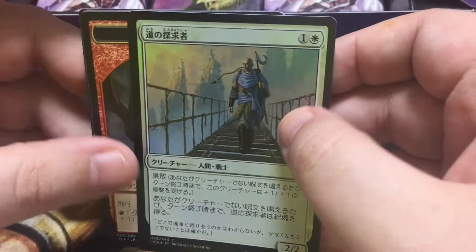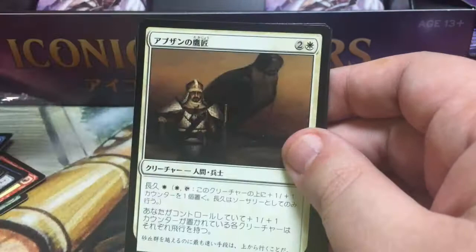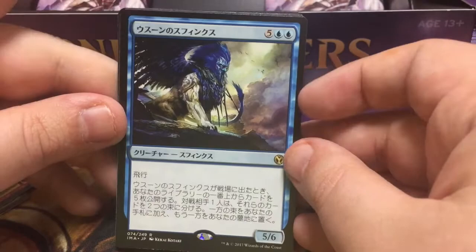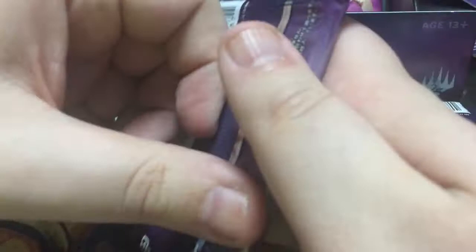And this guy has prowess and lifelink, or maybe he gets lifelink when you cast a non-creature spell. I hope Chris Picula comes to Japan next time there's a big event — it's been a long time. I haven't been to any big events since I got to Japan in May, but I hope to change that. We got Azorius Charm, Boros Garrison, Abzan Falconer — really good in that giving your team flying. And we got Sphinx of Ojutai — a 5/6 body. And foil Carven Caryatid.